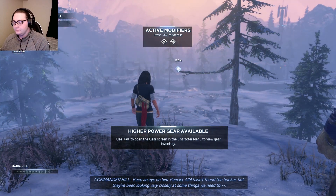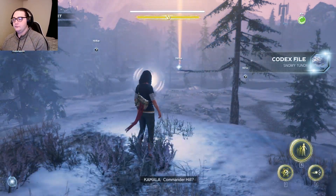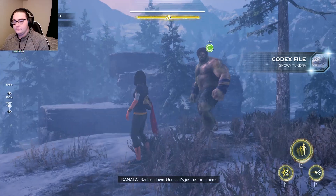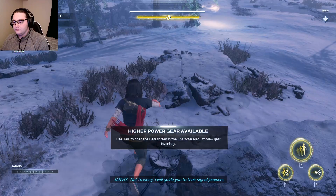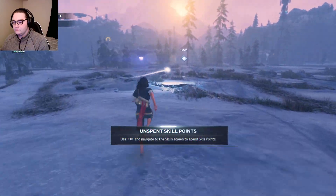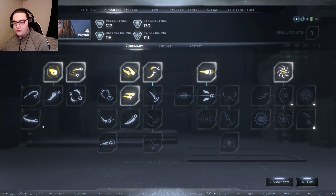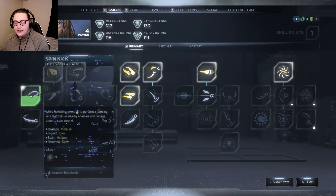AIM has found the bunker — they've been looking very close to something we need. Commander Hill, hello. Radio's down, guess it's just us from here. Not to worry, I will guide you to their signal jammers. Ooh, unspent skill point! Sprint kick — I like that.